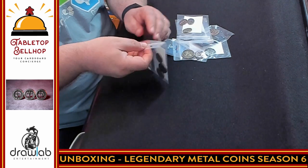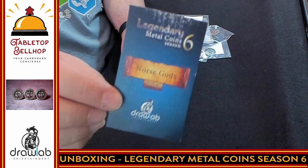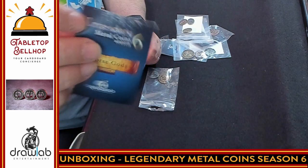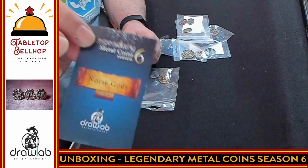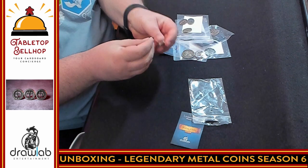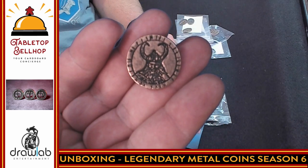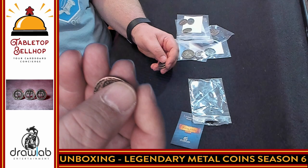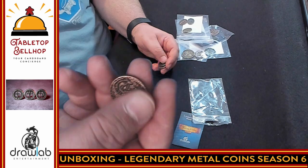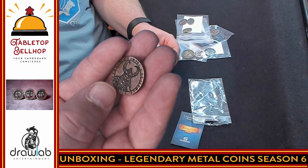Up next we have the Norse Gods set from Legendary Metal Coins Season 6. On the copper we have a Norse God with a big horned helm and what looks like Futhark runes on the outside edge — I'm not going to try to translate those. The Midgard Serpent is on the back. Similar to the Atlantis coins, these are rougher — they don't look like nicely finished polished coins. They look more ancient, which fits.